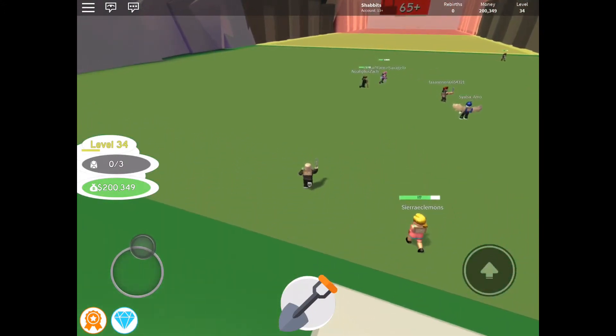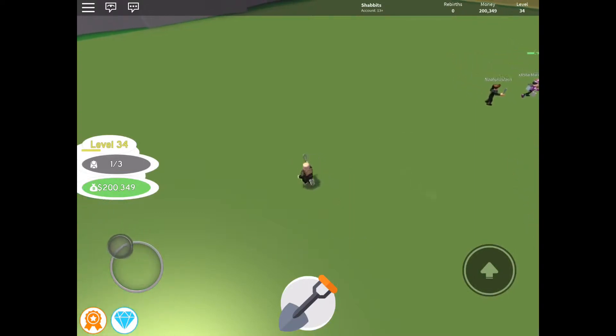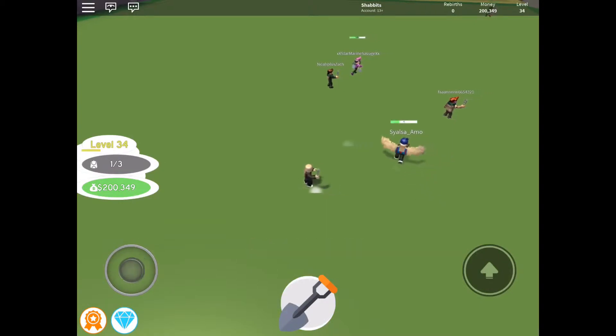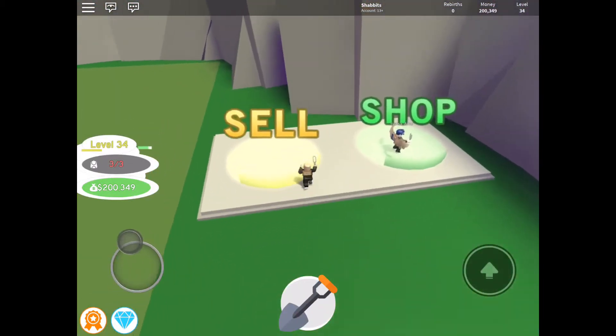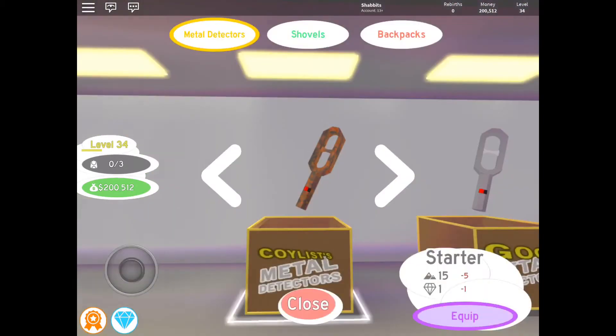Now you notice we didn't have to worry too much about the bag yet, because as soon as you need to sell and your bag is full, the game sends you right to where you need to sell. So that way you can sell really fast and not have to worry about spending money on your bag immediately. You can save up your money to get better metal detectors and shovels first.